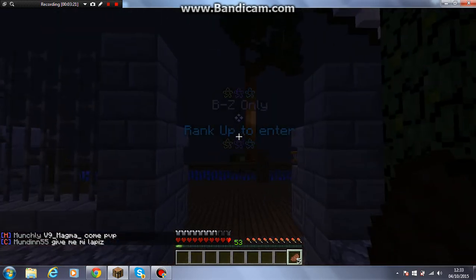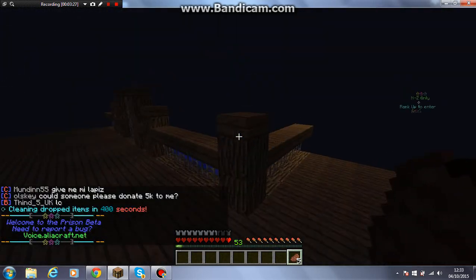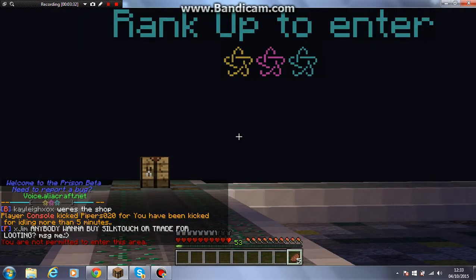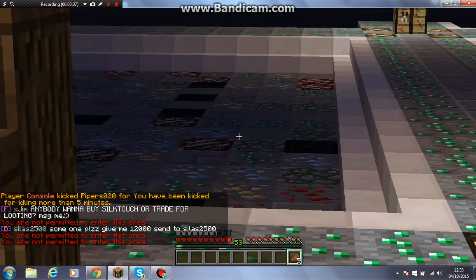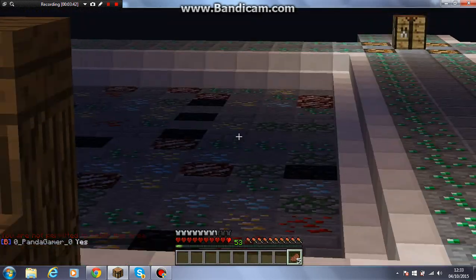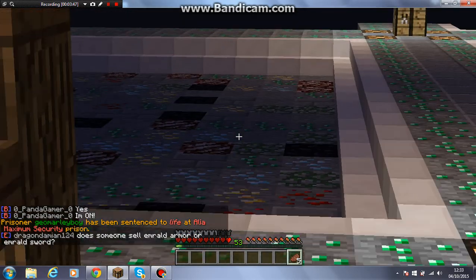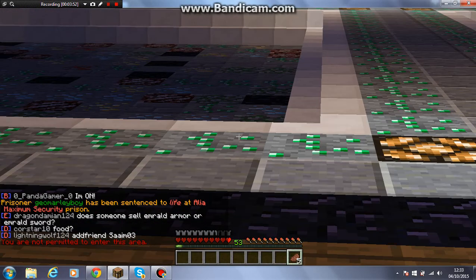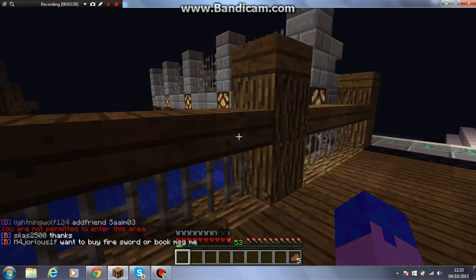Once you're ranked up on this server, you can access mines B to Z — but only if you're ranked up, you can't access them as an A rank. Going down here is the N to Z only area — only N to Z can go in here. It's quite good in there: it's got obsidian, which is one of the best things to sell, nether quartz, emeralds, mossy cobble, redstone, diamonds, and gold. That one's probably the best because it's got obsidian.